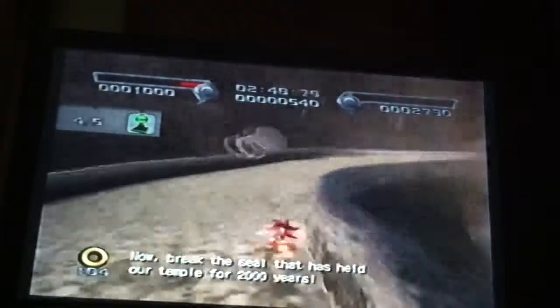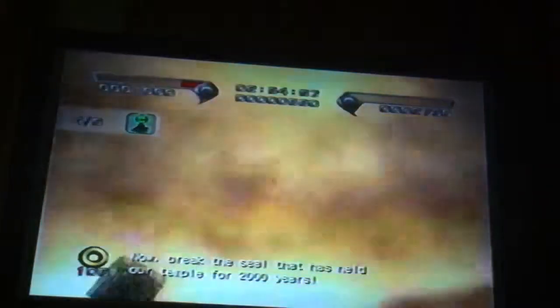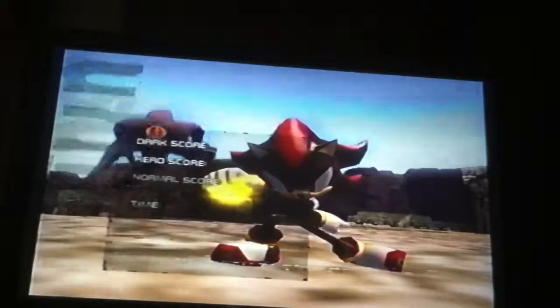Behold the ultimate power! There is one left. Now, break the seal that has held our temple for 2,000 years. Touch the jewel and release the power from you. Now, let's see what really happens when this temple is awakened.